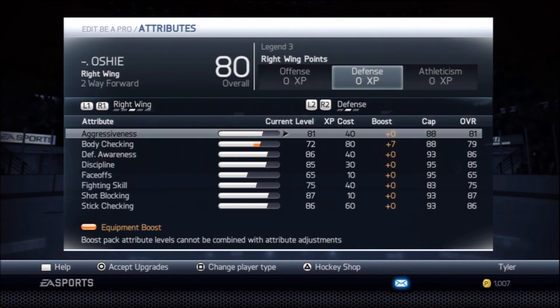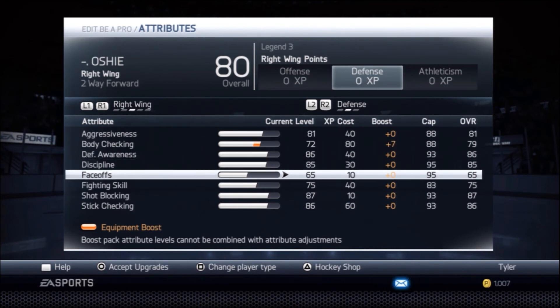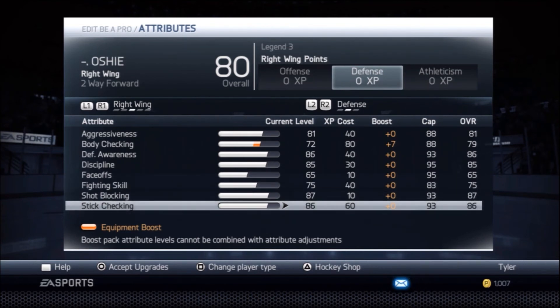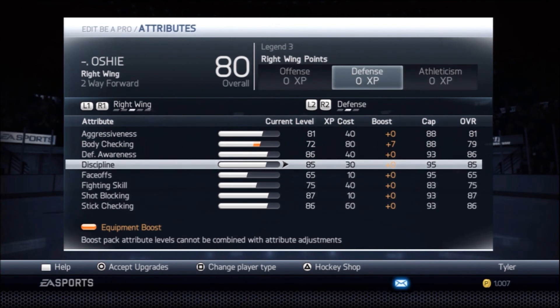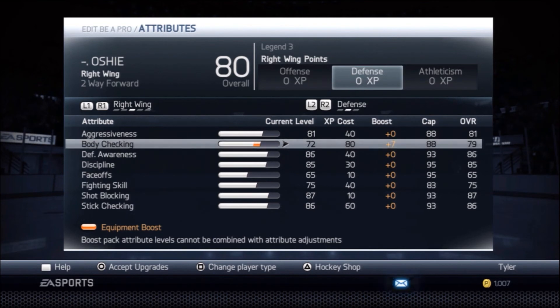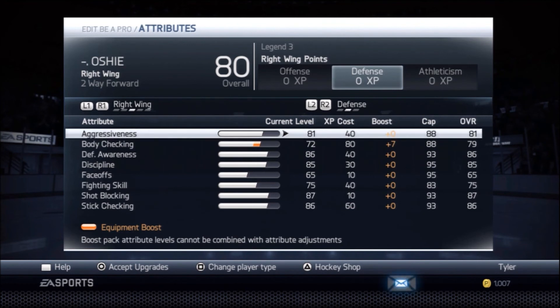Defensively, he has an actual 85 aggressiveness, 85 body check, 85 durability. For fighting skill, he has a 75 shot block. He has an 80 — I put an 87 because I had some left over. He's an 86 stick check, 85 discipline, and an 86 defensive awareness. I couldn't get his body checking and aggressiveness up that high, but they're pretty accurate for what he actually does — he's not really a big hitter, but he can still hit when he needs to.